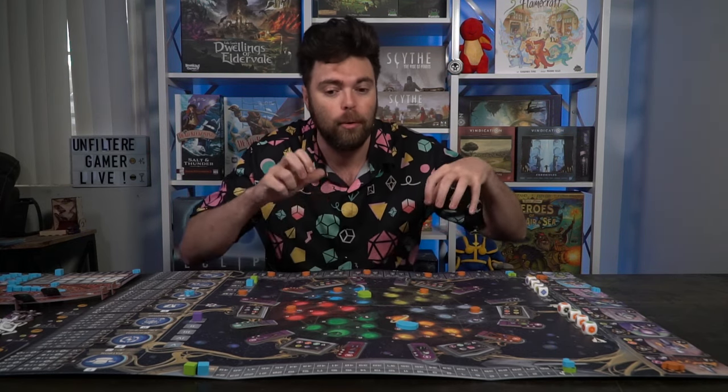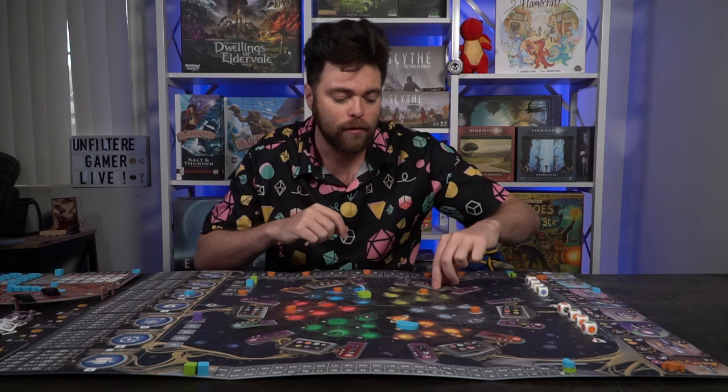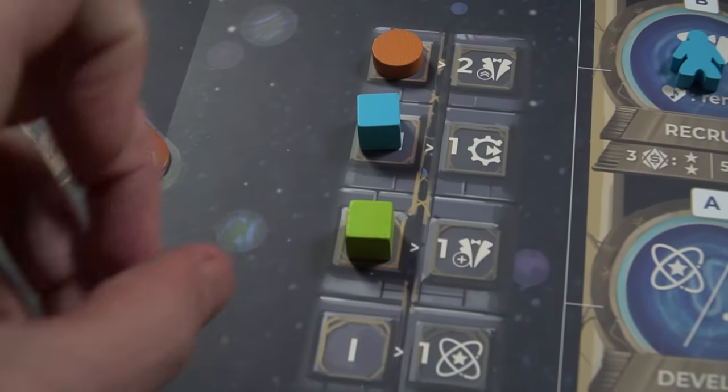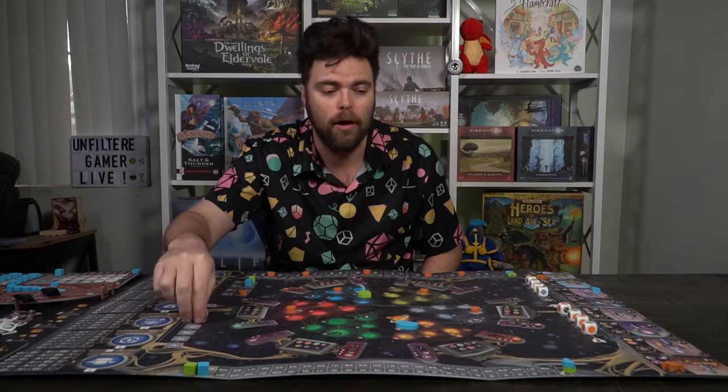You'll get two bags where you put the different types of musicians and pull them out randomly. You'll also take the different compositions of music you'll need to perform in each of the different galaxies in each round. Then take your player cubes and place them on the first, second, third, or fourth player track to determine turn order, as well as the round marker on one.